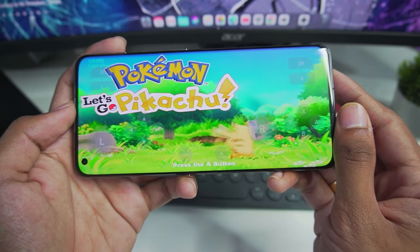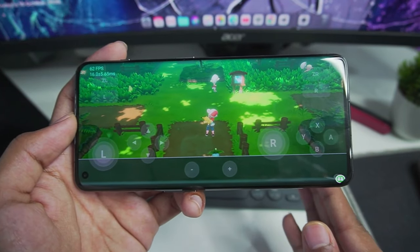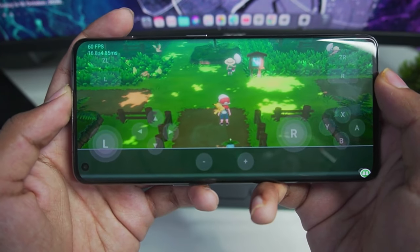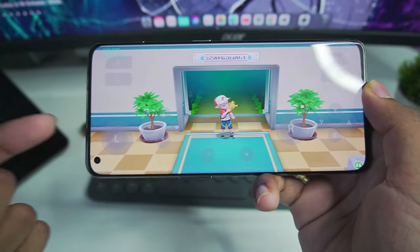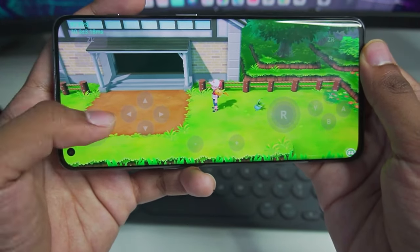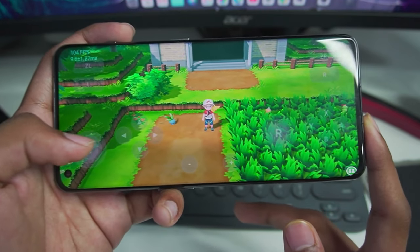We are now playing Pokémon Let's Go Pikachu on Android. We'll load our save file. As you can see at the top-left corner, we are getting 60 fps while emulating on my Android device. My device has a Snapdragon 8 Gen 2 processor and 16 GB of RAM — it's a OnePlus 11. Immediately after loading in, we see an increase to over 100 fps.